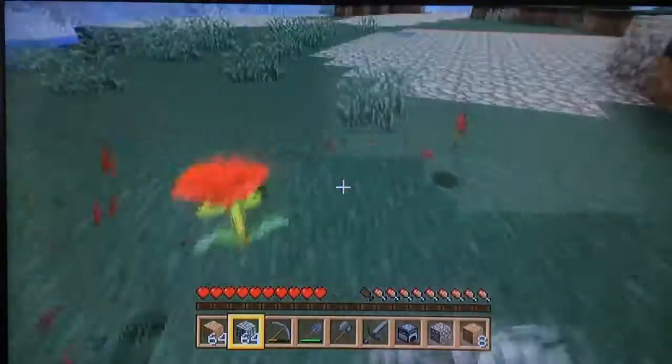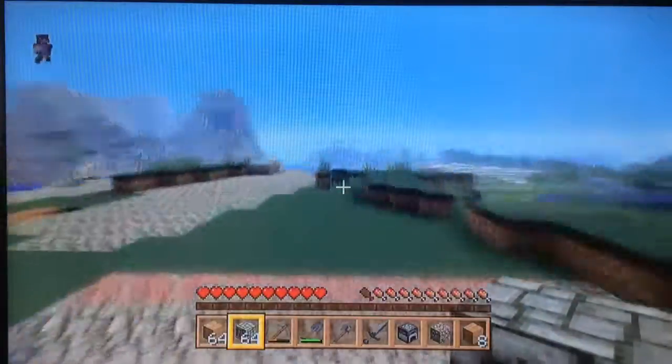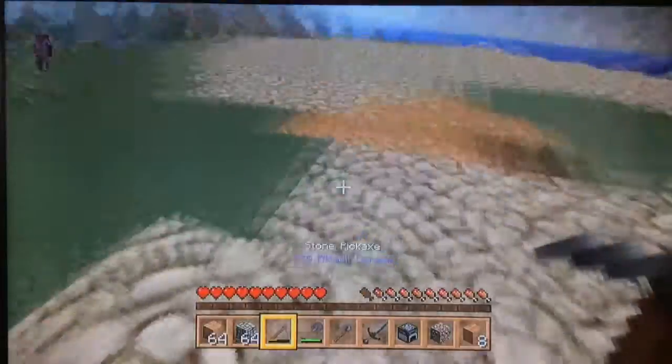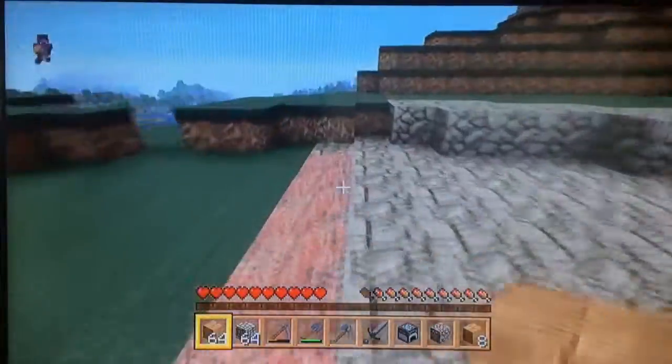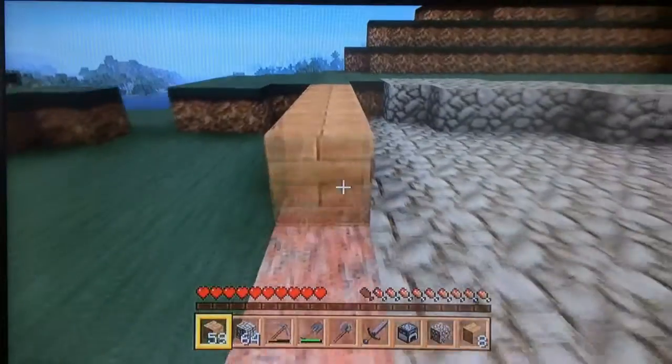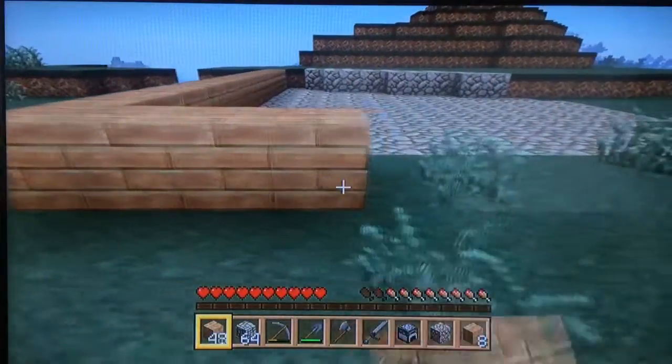Right now what we are going to do — we have about 77 pieces of cobblestone right there. So we are going to start building our house right now, as a matter of fact. I gave myself the exact same amount of wood that I had in episode 1, which was 72 pieces.